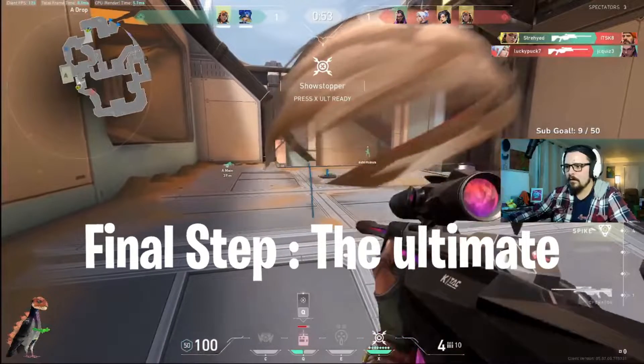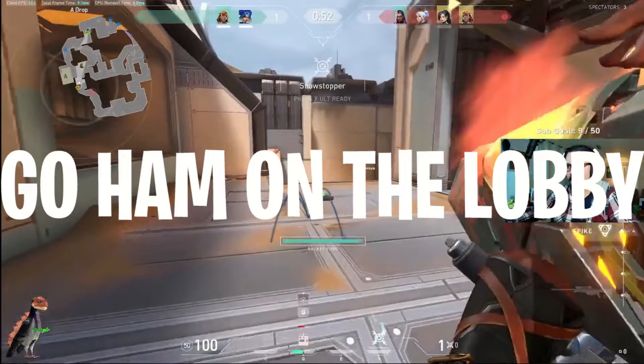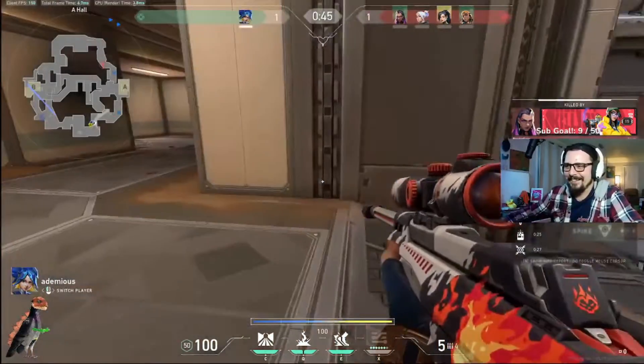Step 3: struggle to find your ult key. Once you finally do, pull out your ultimate and go ham on the lobby. Fuck! I don't know what I'm doing!